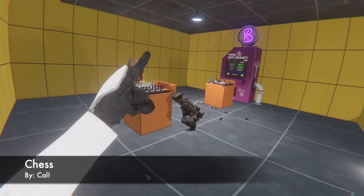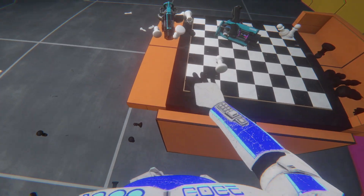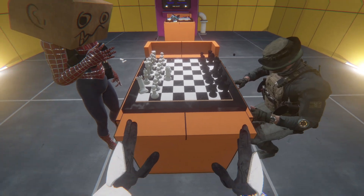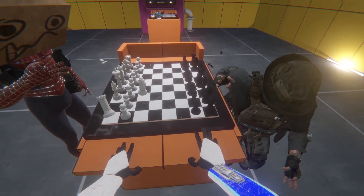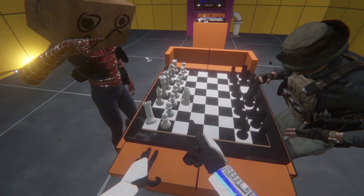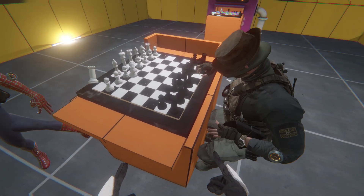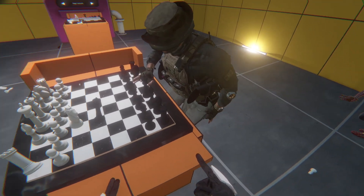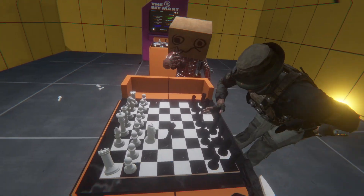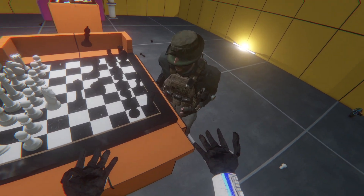Up next, we have Chess by Cal. Be careful because if one of your idiot friends knocks all the pieces to the floor, you have to pick them up one by one and reset it. We have Spooderman versus Captain Price — this can't go wrong. Each player has 15 seconds to make a move, and White goes first. Captain Price, where did your bishop go? You can't move the bishop — the pawns are in front of it. Do you know how to play chess?